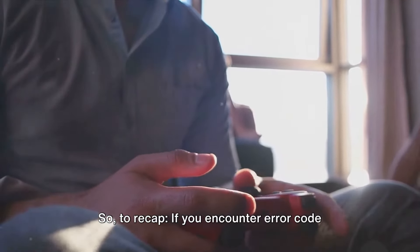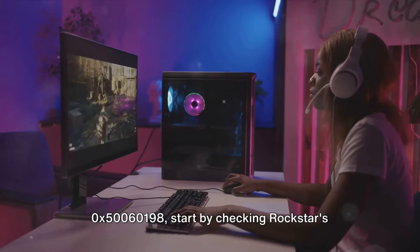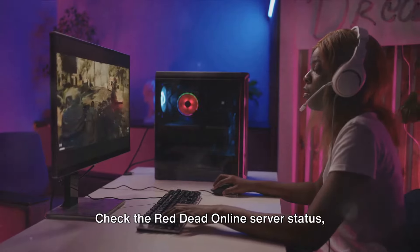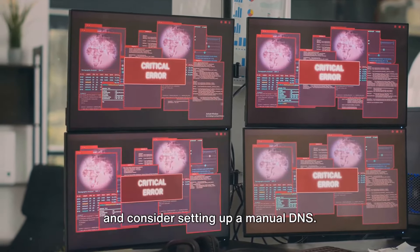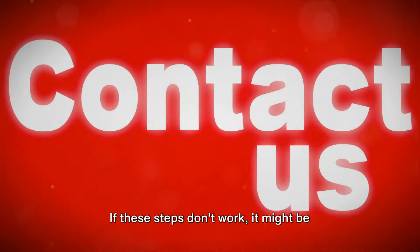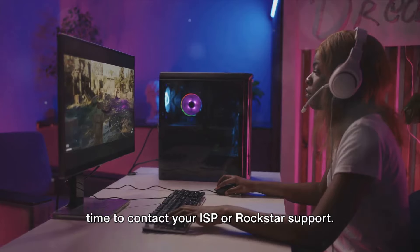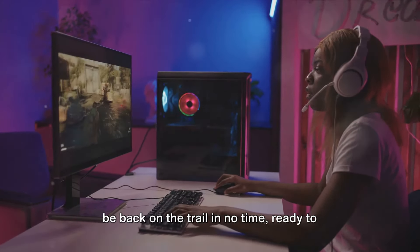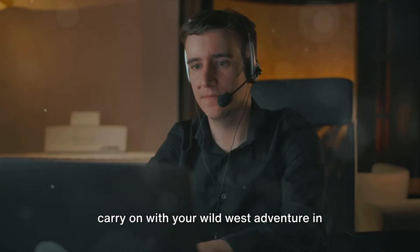So to recap, if you encounter error code 0x50060198, start by checking Rockstar's website and your network connection. Check the Red Dead Online server status and consider setting up a manual DNS. If these steps don't work, it might be time to contact your ISP or Rockstar support. With these fixes at your disposal, you'll be back on the trail in no time, ready to carry on with your Wild West adventure in Red Dead Online.